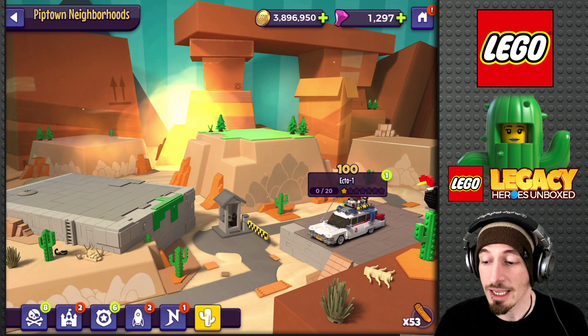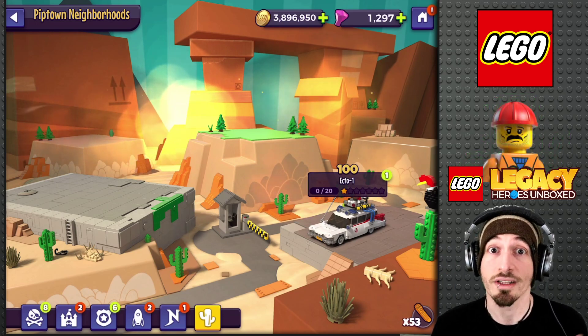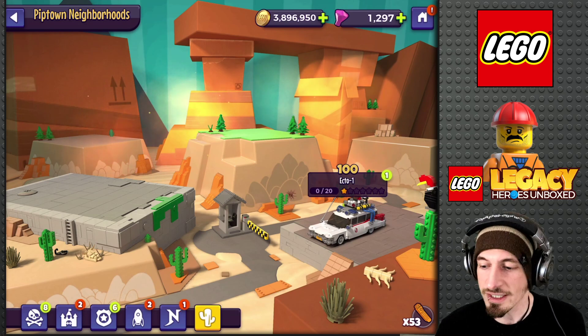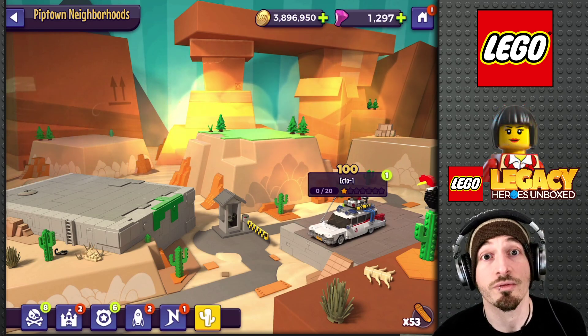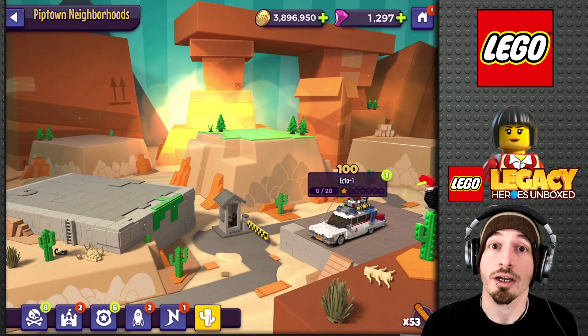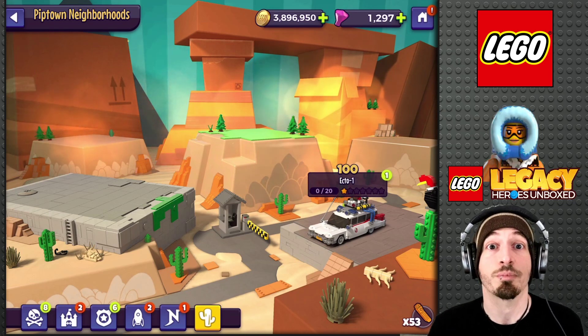Today though, Gameloft put this new Pip Town neighborhood in the game when the Ghostbusters came out. We have the Ecto-1 as one of the sets in here. If you guys are not familiar with how this is gonna work, this is going to be for future IPs moving forward that they're gonna bring to the game — not like Lego pirates or Lego space, but this is for all other IPs.